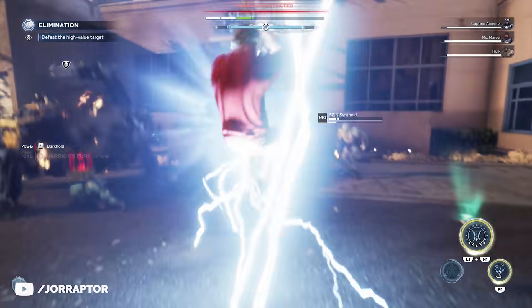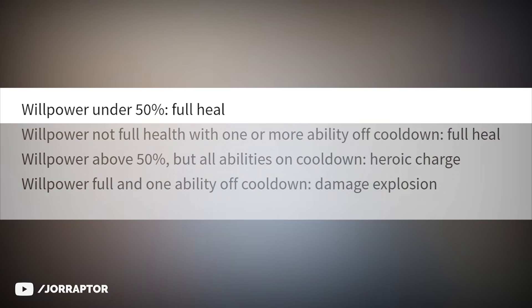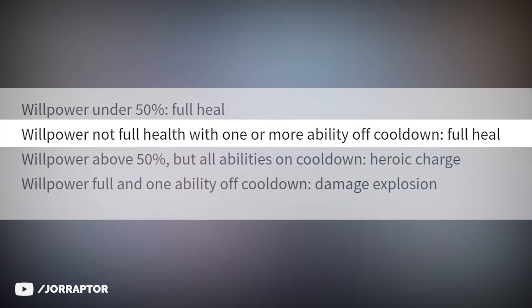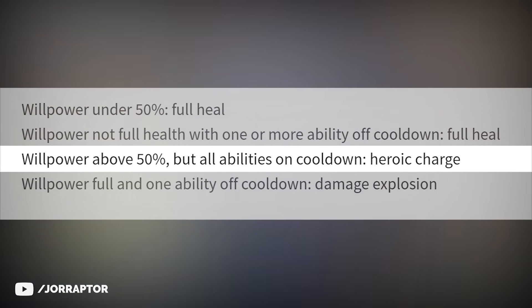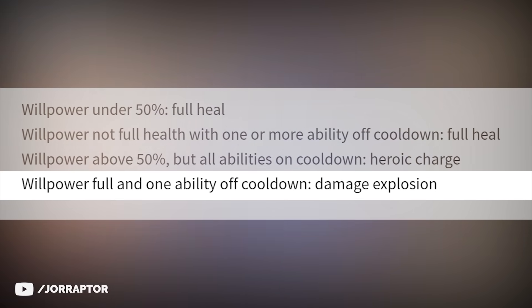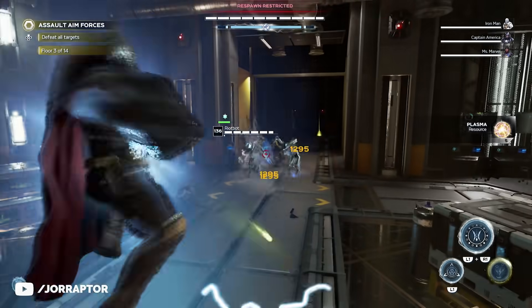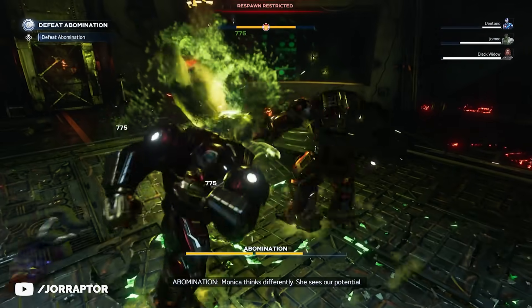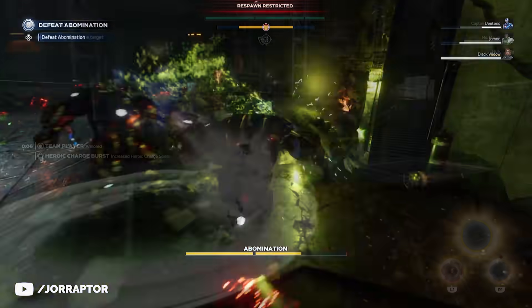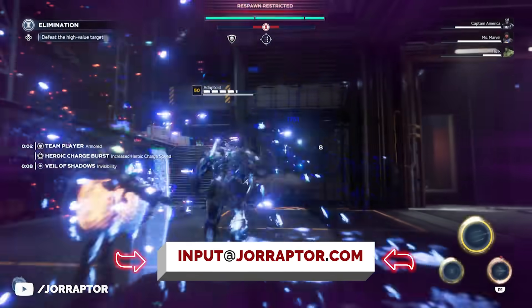To summarize how the Darkhold works: you always get the heal when you use the effect below 50% willpower. You can also get the heal when you are not at full health but have one or more abilities on cooldown. You get the heroic charge when you have above 50% health and all your abilities are on cooldown. And you get the damage explosion when you have full willpower and one or more abilities on cooldown. If you have questions, leave them in the comments, and if you found cool things reach out via the input at gyrafta.com email or in the comments.